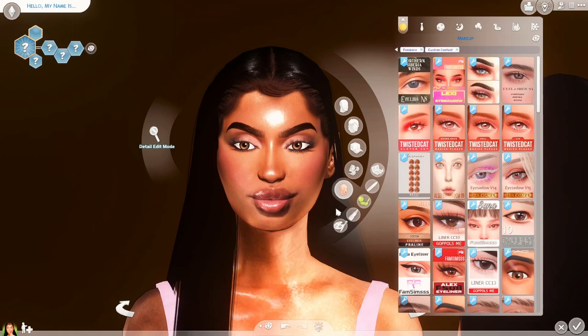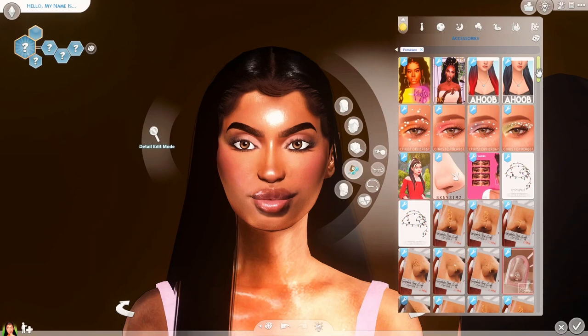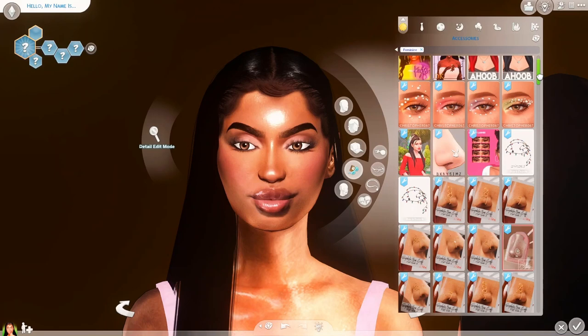We're gonna get her some eyelashes, because besides me being obsessed with eyebrows, eyelashes are number one. I get mad at myself because I wear glasses in real life, so when I want to wear lashes I literally have to decide — do I want to have lashes or do I want to be blind today? And it's always: it's okay to be blind, I'm going for the lashes. But let's see what we've got for my girl — get her some cute little minks or something.